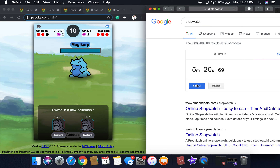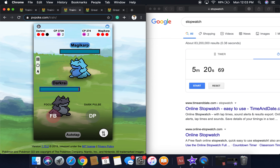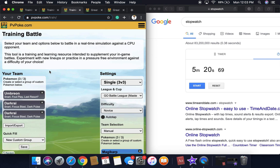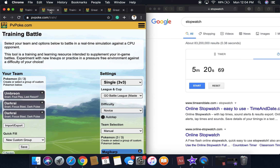Five minutes 20 seconds and 69 centiseconds — milliseconds is a thousandth of a second. So: Aggron was one minute 53 for Lock On, Umbreon with Lock On was two minutes and about 13 seconds, and for Psycho Cut it's now five minutes 21 seconds. That's pretty surprising — this just shows how tanky Umbreon is. And this has been a pretty long video.